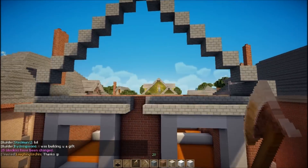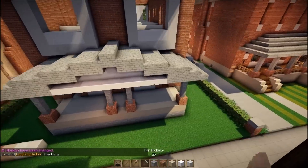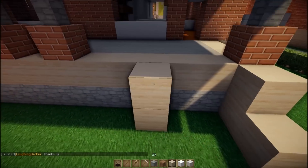What we will do in this episode is work on the attic and the basement, hopefully. But first let's go ahead and add in the stairs for this porch here.